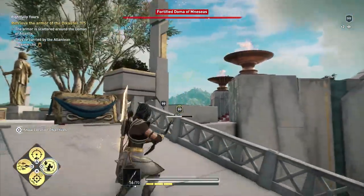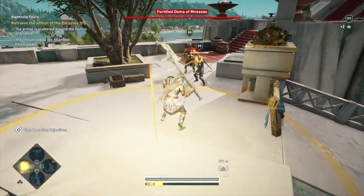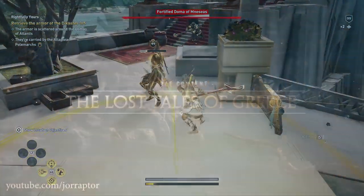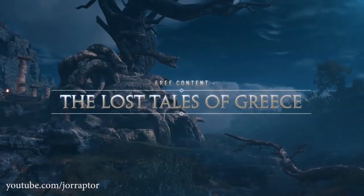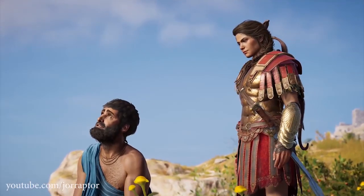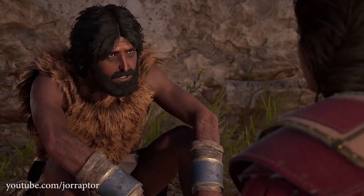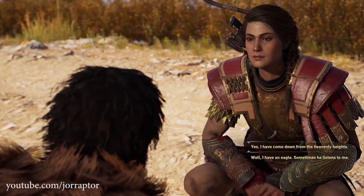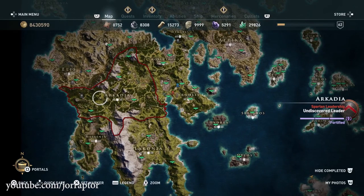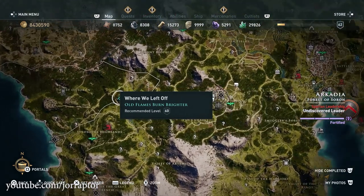All other things mentioned in the July article are already out — including the 1.40 update, the Helios pack, and Fate of Atlantis episode 3. No Lost Tales of Greece mission was mentioned in July because, as we discussed previously, the next one drops in August. That'll be the Old Flames Burn Brighter one, since we still have a trophy and achievement we cannot earn. Expect it on a Tuesday in August — maybe the 6th or the week after.